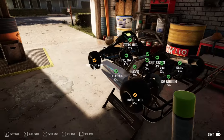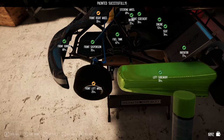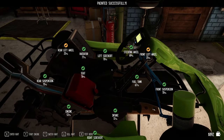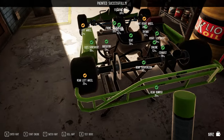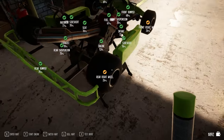It looks like I can actually paint some parts. Oh yeah, there we go — so I can have a lime green machine here. Nice. Can I paint the engine? No, I can't. But I can paint the back bumper. So now I've got a lime green machine.